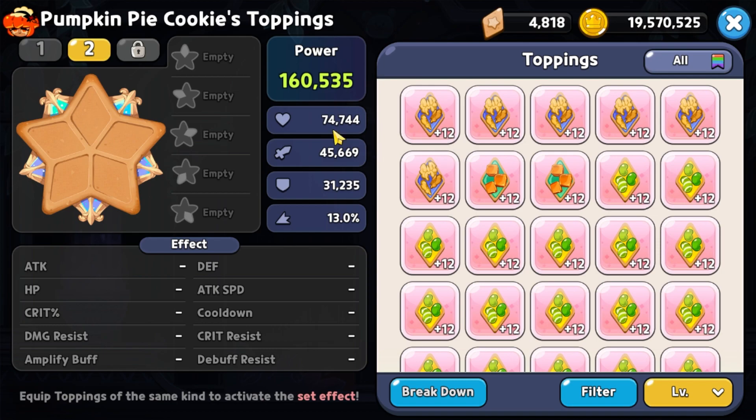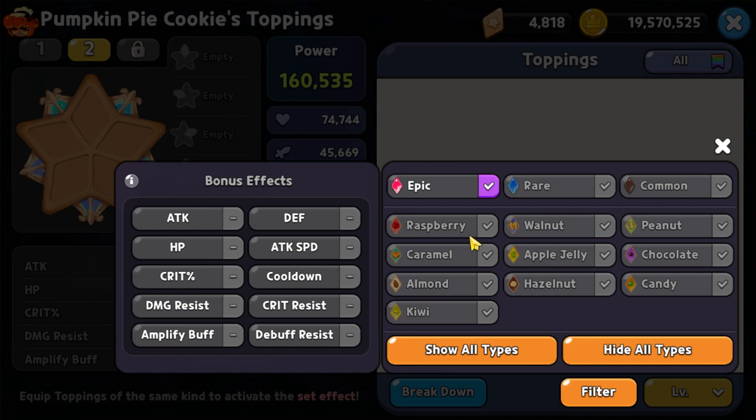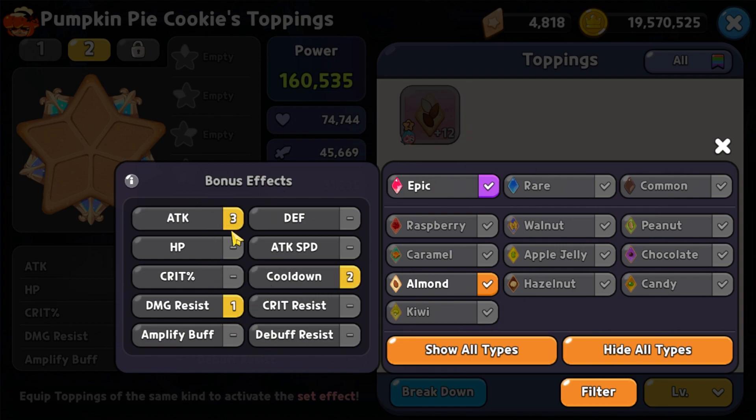The next big change is the topping management system — they've finally added the ability to filter by substats for toppings, making our lives ten times better. This feature should have been in the game from day one. If you click the filter button on the toppings screen for a cookie, you now have a fly-out menu to the left. You hide all types, turn off rare and commons so you only see epics, select the topping type — full solid almonds for Pumpkin Pie for example — then select up to three bonus effects or substats. You can filter by damage resistance, cooldown, attack, and so on.